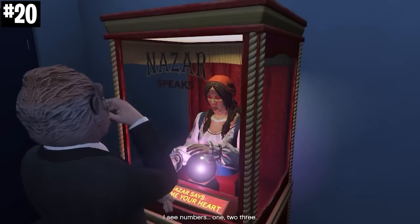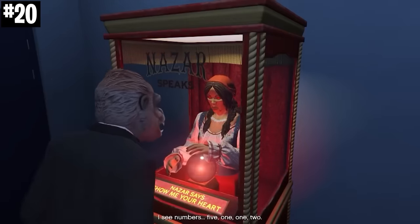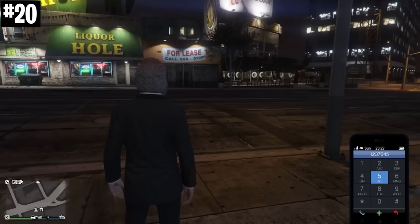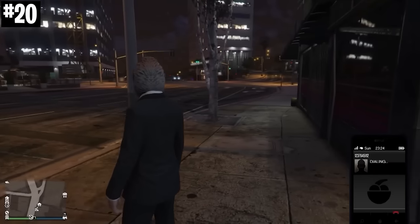If you get the fortune teller Madame Nazar game in your arcade, once you play it enough times, she'll give you three different sets of numbers. These form a phone number that you can call in-game where Madame Nazar is going to speak to you.